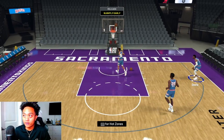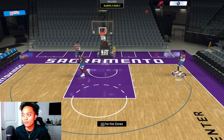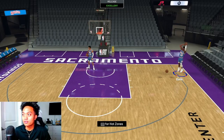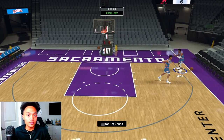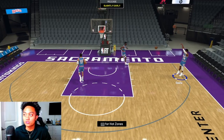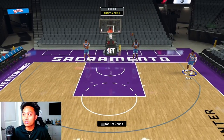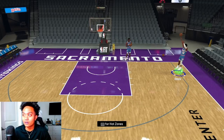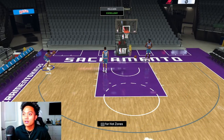For example, I'll take Tyrese Haliburton over Marvin Bagley because I can green way more threes with him. Terrence Davis has a couple hot spots and a decent three-ball but I'm not a fan of his release so I won't play him. The point is: find your preferred shooters based on their releases, not just their rating. On the Mavericks for example, I bench Tim Hardaway Jr. and run Trey Burke instead because I love his T-Mac style release — he's actually my favorite shooter on that team.